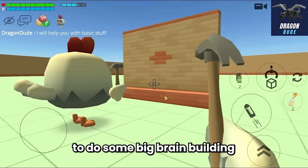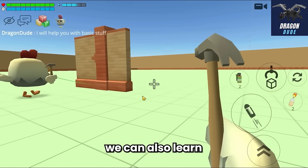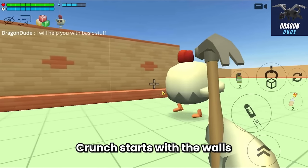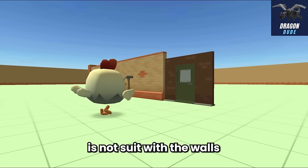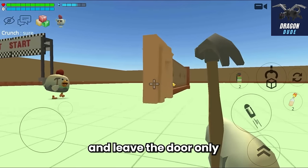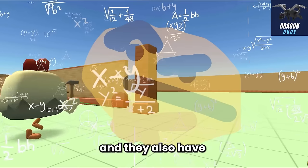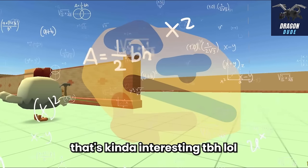For now we can watch him do some big-brain building while drinking water and eating snacks - we can also learn how the pros build a mansion. Crunch starts with the walls, then puts in the door. The door doesn't suit the walls at first, but he uses a covering technique to leave only the door showing - that was pretty mind-blowing. Then he puts a blockade above the door to add detail and make it look cleaner. That's a big-brain move from Crunch.